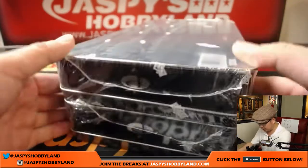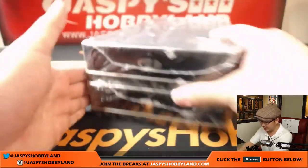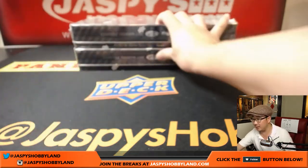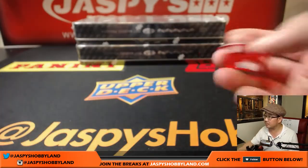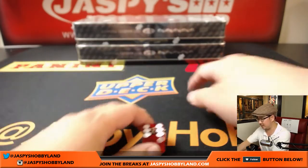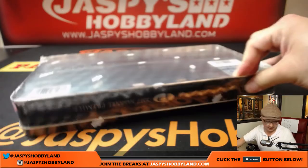We have boxes three and five left. Just to make it easy, we'll do one, two, three for the top box and four, five, six for the bottom box. And it's six — we'll do the bottom box.